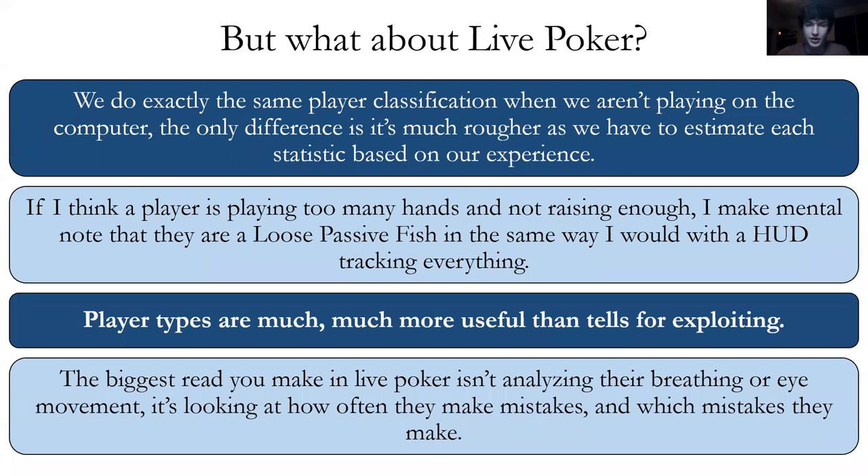For live poker, we do exactly the same player classification in person, but it's much rougher — we're just estimating statistics based on observation. I don't say 'they're running a VPIP of 50,' but I do say 'wow, that guy's playing way too many hands and just calls every time but doesn't get aggressive — he just gives up and folds or calls.' Loose passive fish. Player types are much more useful than the tells you see in movies. It's far more useful to see what hands they play, how they play, and then exploit that — 'they call too many hands, so I can exploit that by getting strong hands and bullying them with my strong hands.'